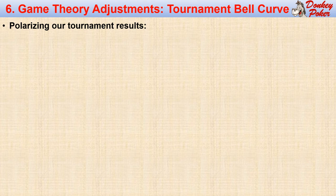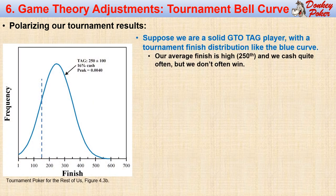Our final major adjustment to our GTO baseline strategy is to account for the tournament bell curve. To get a complete picture, you can watch my bell curve video. The general idea is that we want to polarize our tournament results in order to go deep more often. Suppose we are a solid GTO TAG player, one with a tournament finish distribution like the blue line. This represents the distribution of a large number of tournament finishes, each with exactly 1000 entrants. Our average finish is a respectable 250th out of 1000, which is the peak of the curve.